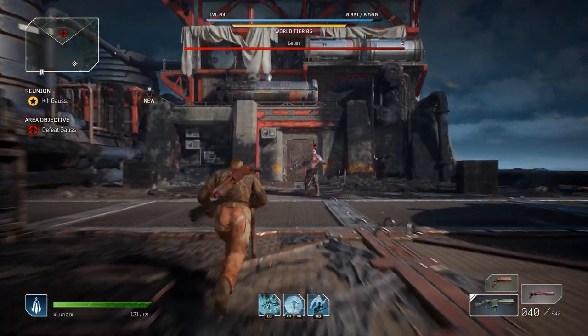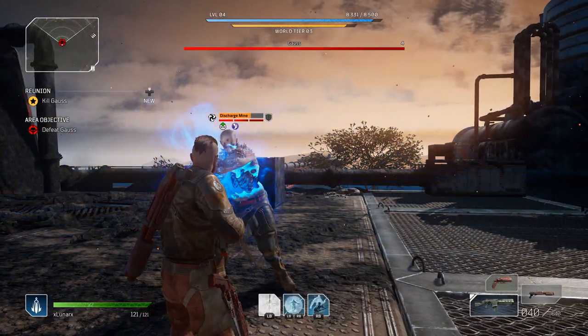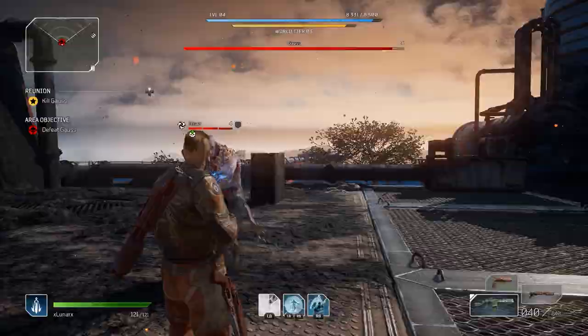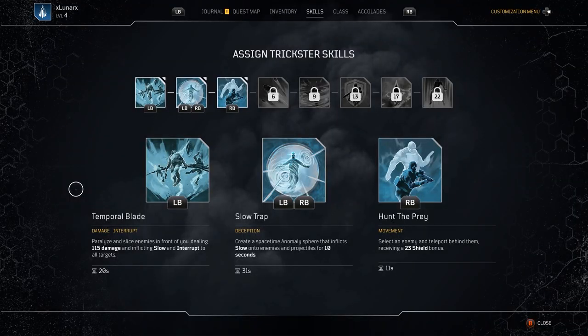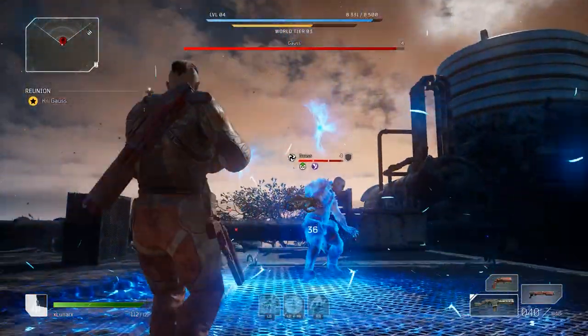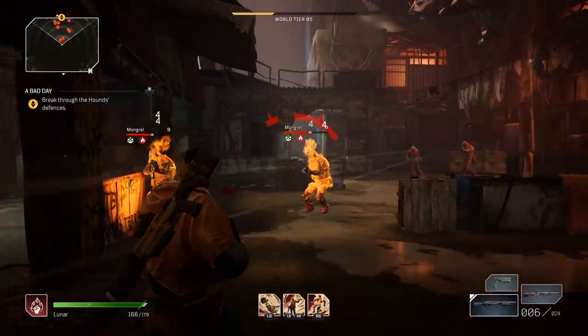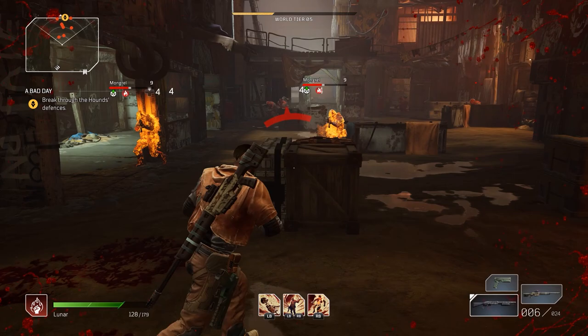Stronger enemies have abilities and you can interrupt them with the right skill. Check your ability menu to see which skills have an interrupt on them. Melee attacks work as an interrupt skill for all classes, and melee attacks also inflict your class's element — for example, the Pyromancer's melee attacks will inflict burn.